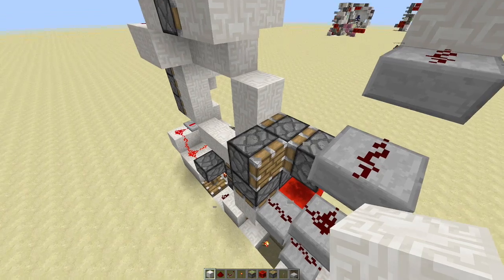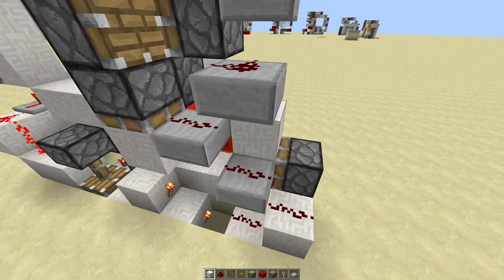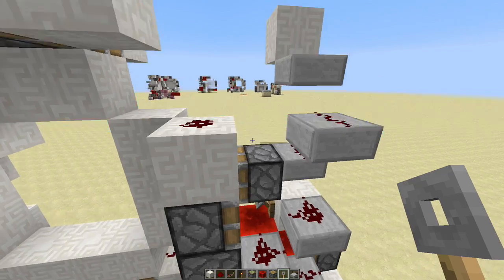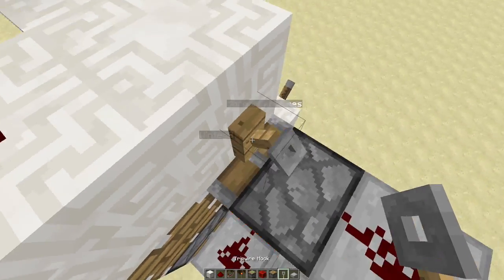Once again going around to the back, go ahead and place a regular piston right there and that'll have a block on top with redstone on top of that. Now we don't want this piece of redstone pointing to that piston right there, so go ahead and place a block there and use a trip wire hook to point it away. Then going around to the top, we don't want this piece of redstone facing that way either, so place a block there with a trip wire hook right there.